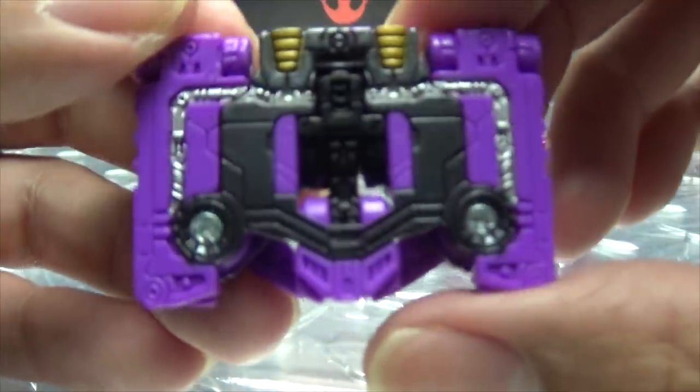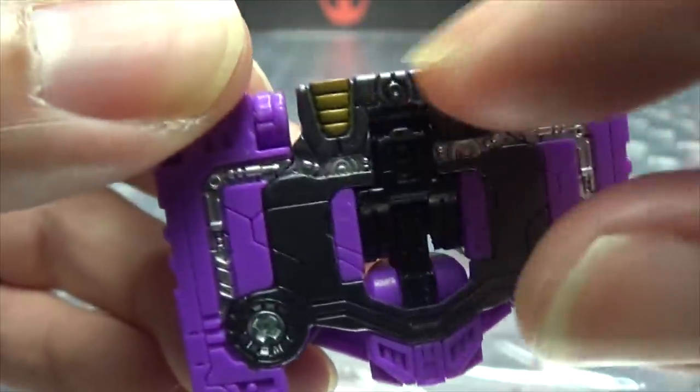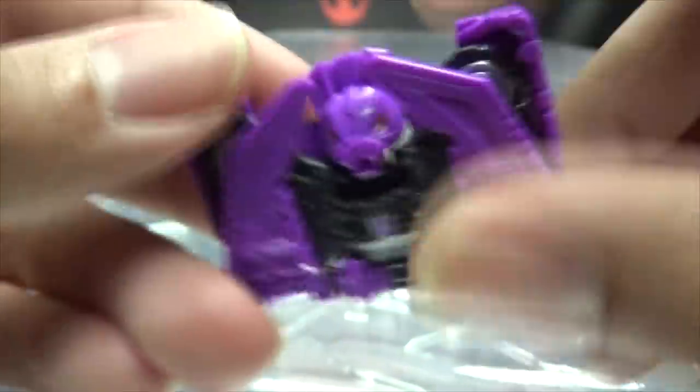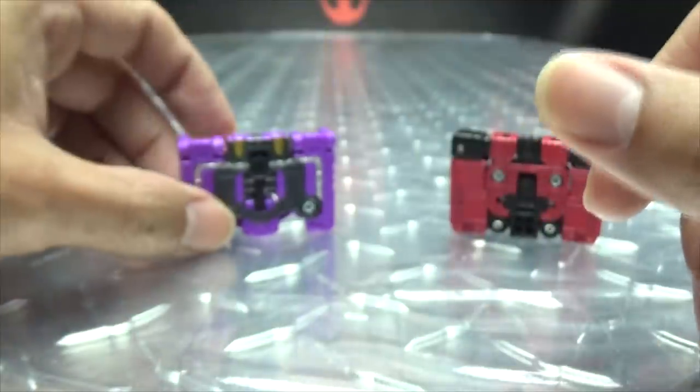And here we have Ratbat, done in purple and black. He's got some silver in there as well, a little bit of gold. And then you turn it around — hey, everything visible, you can see the drum. There's just no hiding it.